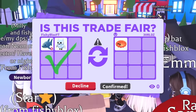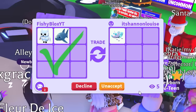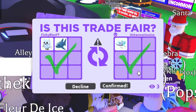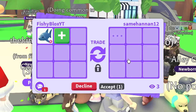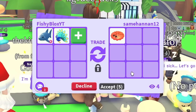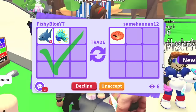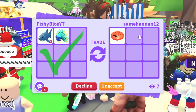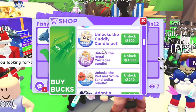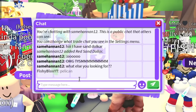Someone in chat mentioned they have the ice wolf — I saw it but can't find them. I'll offer a shark for the ice wolf. Then for the red sand dollar I'll give a ride shark and even add a peacock — two legendary pets for it. I already have one but it doesn't hurt to have extras. The sand dollars are valued at 240 for both.